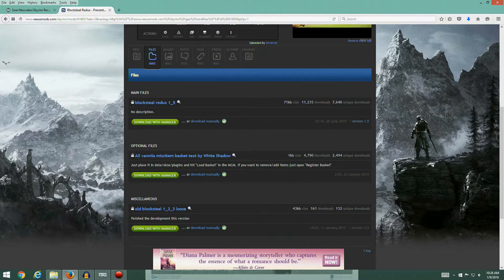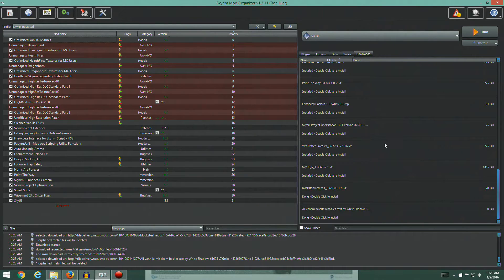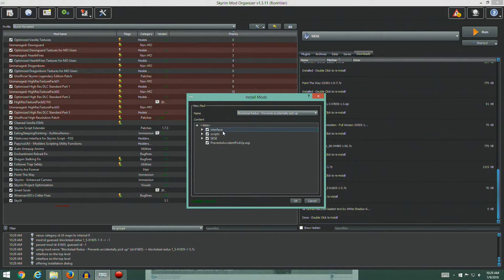The purpose of this mod is to prevent accidental stealing of clutter — things like plates and mugs that belong to people you're not supposed to take, but it's easy to accidentally pick up. We'll go ahead and do a manual install. There don't appear to be any special instructions here, so we're good — let's just hit OK.